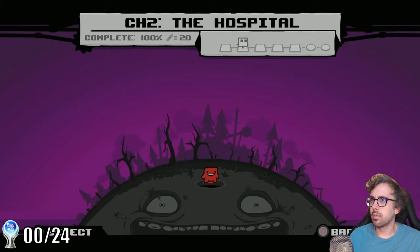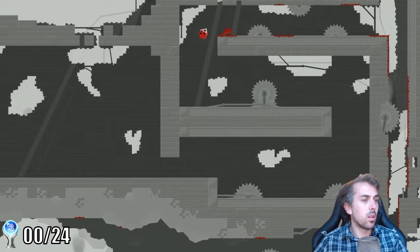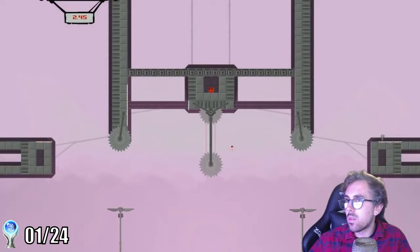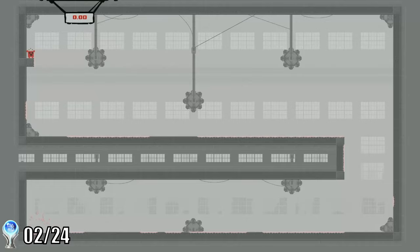Step one is to beat the main game. The game features seven different worlds and seven dark world counterparts. These dark world levels are basically harder versions of the light world levels. Completing the main game was a nice warm-up for the platinum. I got some trophies along the way for miscellaneous tasks like completing warp zones, unlocking characters, and collecting bandages. Even though this is just step one, the main game is no joke, and beating it along with the dark world levels is a major achievement.